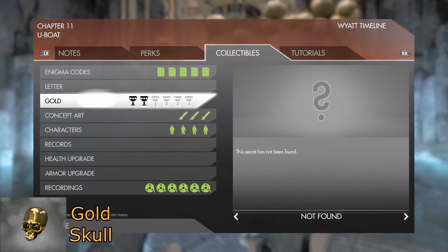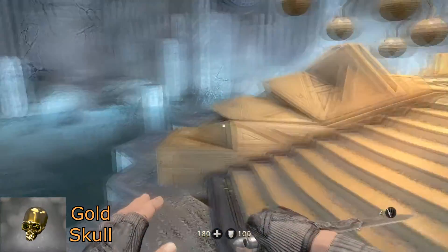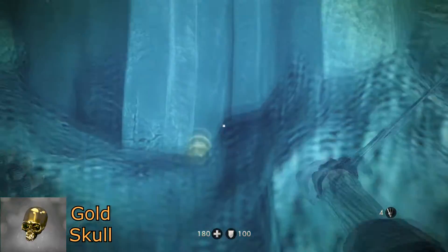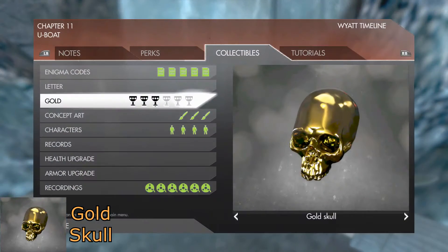For your next gold item, once you have advanced quite a ways and are looking at this, head over to it and look left. You will see, just barely blinking away in the water, a golden skull.